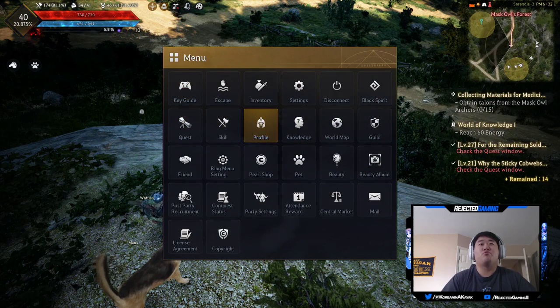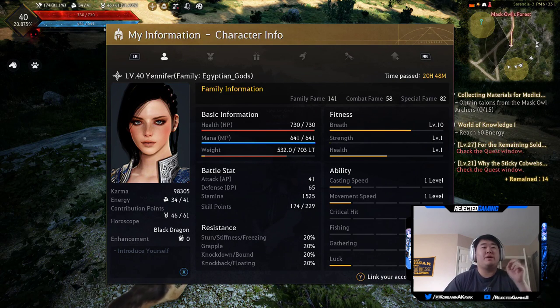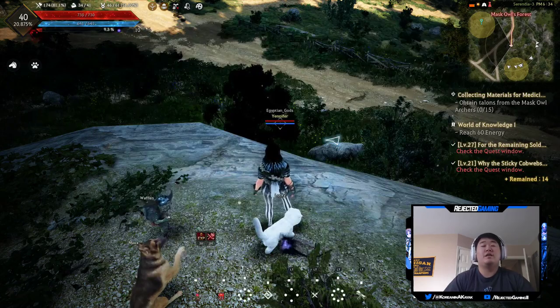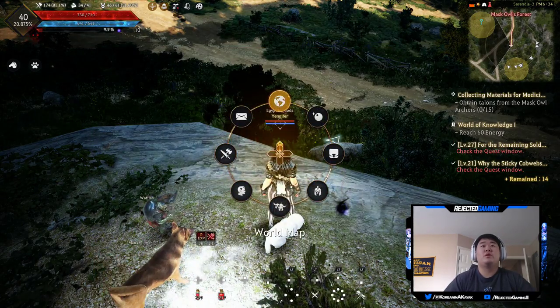Moving on, we're going to hop into the profile. You'll want to take a look at this from time to time. Right under my picture you can see karma, as well as energy and contribution points. Energy and contribution points are important for nodes and connecting nodes, creating trade routes, and all of that different stuff - I haven't delved too much into that to be honest.